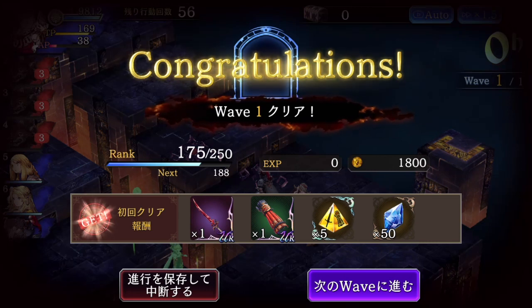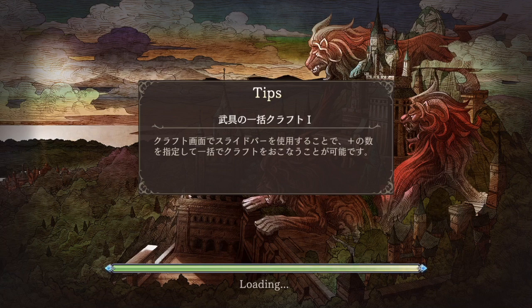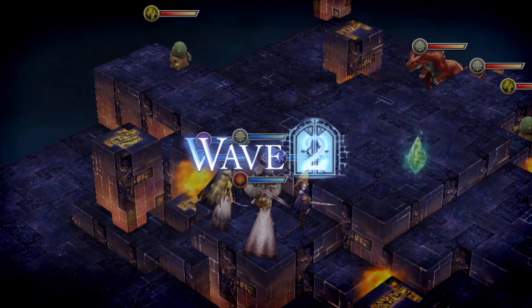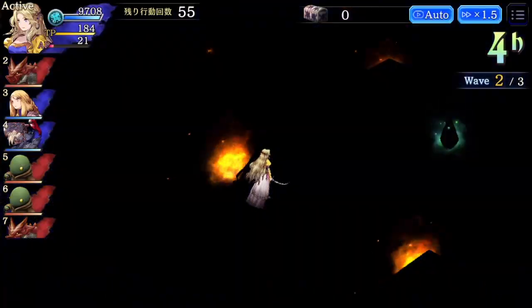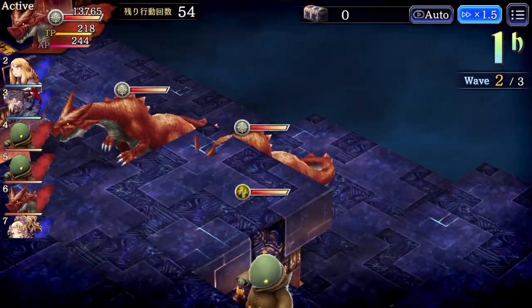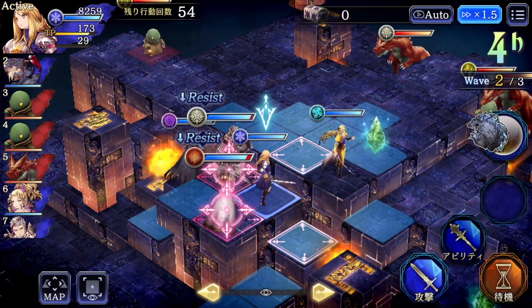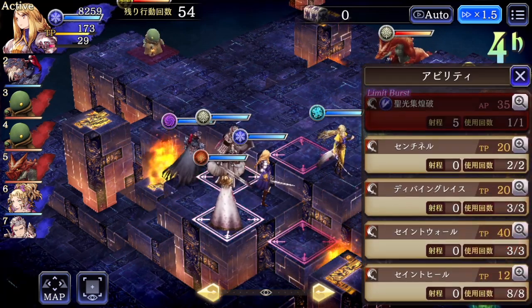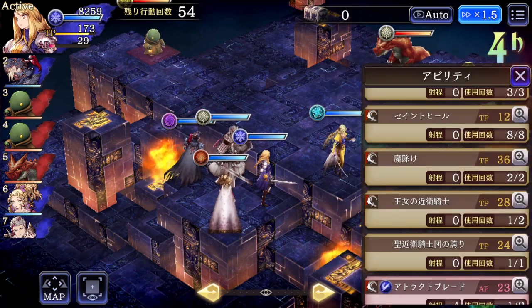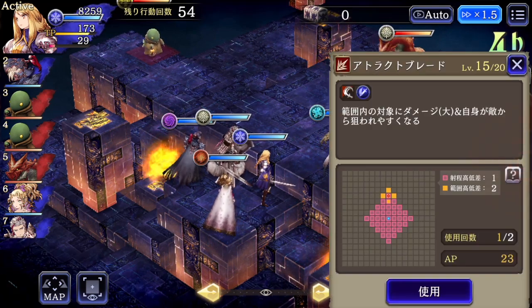Let's see how much carries over. Let's turn off auto battle and check the skills — let's see if anything is used up or carried over from the previous wave. Let's check Agrius. This has been used once — this is carrying over. And Attract Blade, this is also carrying over. Since this is wave two of three, let's go all the way through — let's finish wave three, start at wave four, and see if the amount of skills carry over.